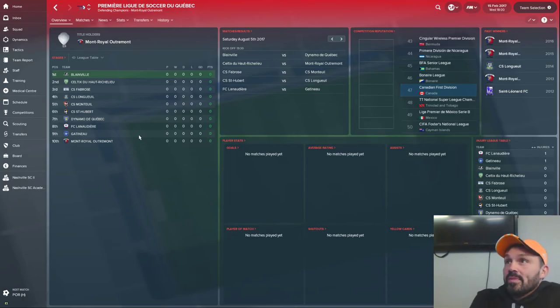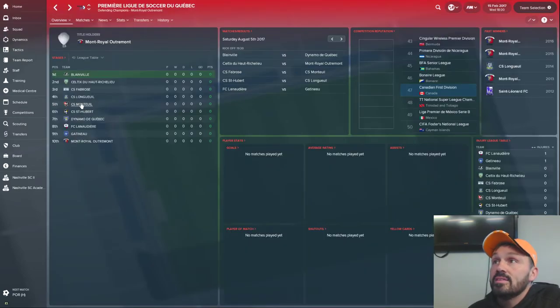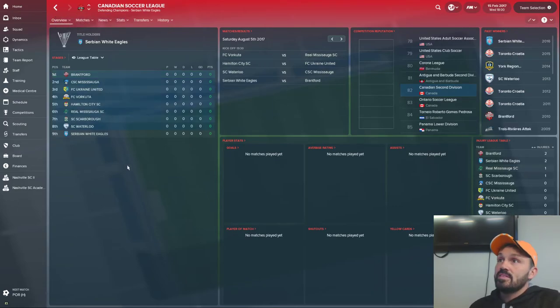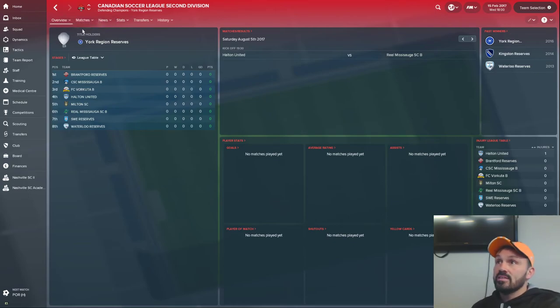There's also Quebec's Premier League — all eight real-life teams are here, plus two teams that have announced they'll be joining very soon: Celtics du Hart-Richelieu and CS Montiel. They're joining the league, so I've added them — every team plays twice, 18 games. I've recreated all the real-life formats for all these leagues. There's also the CSL with all nine teams competing this year, and the Pacific Coast Soccer League with all real-life teams.